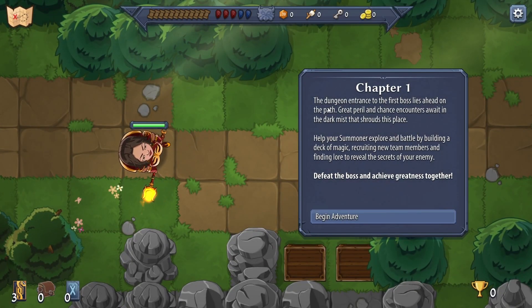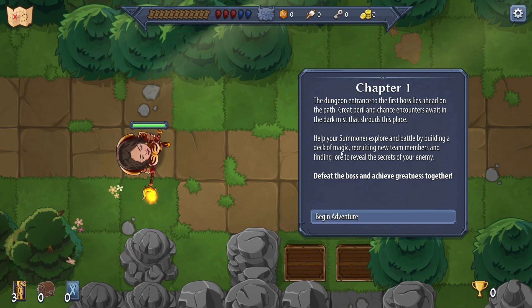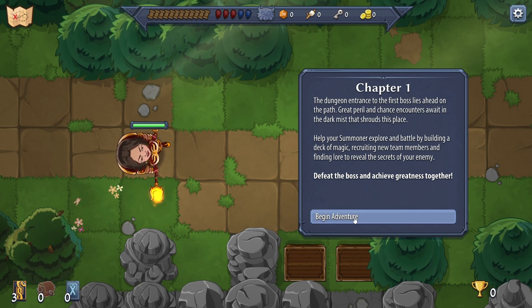Chapter one: the dungeon. The entrance to the first boss lies ahead on the path; great peril and chance encounters await in the dark mist surrounding this place. Help your summoner explore and battle by building a deck of magic, recruiting new team members, and finding lore to reveal the secrets of your enemy. Defeat the boss to win.